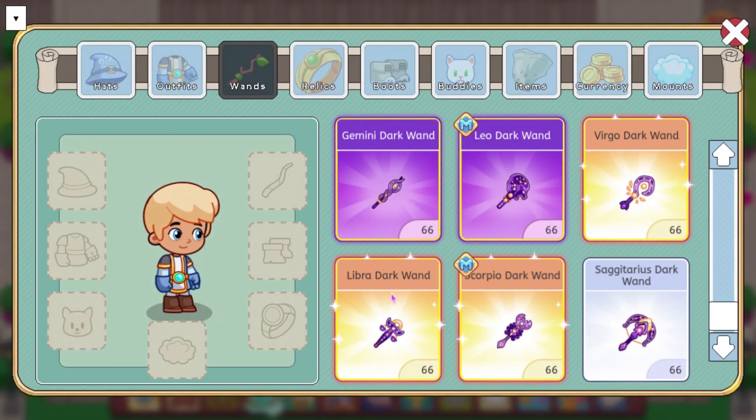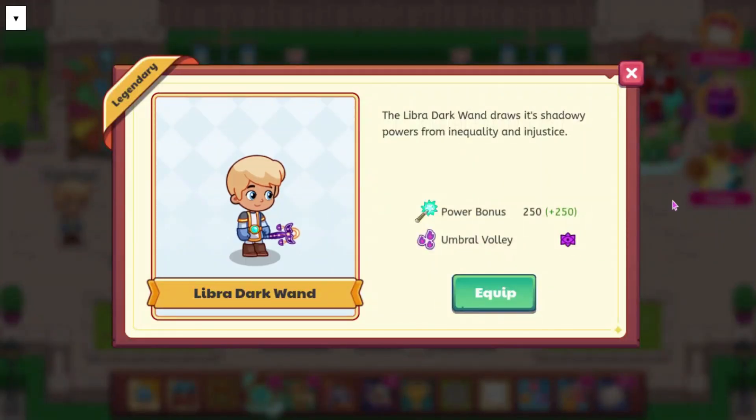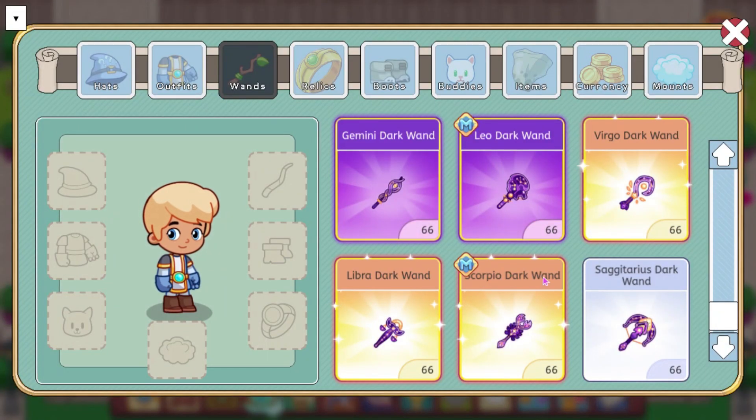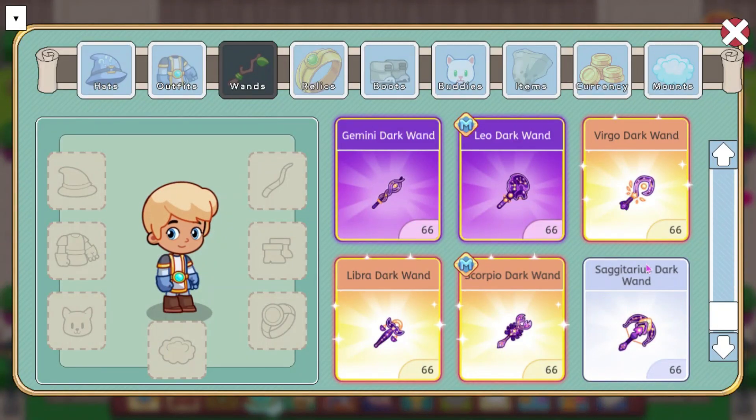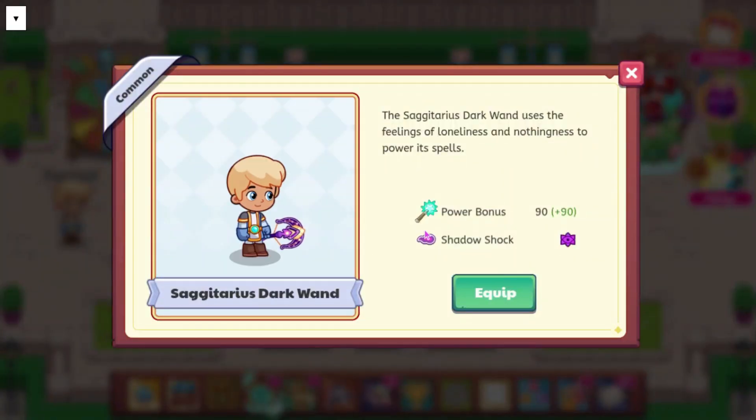We also have the Libra Dark Wand, which has a power bonus of 250. It does Umbral Volley, and it says the Libra Dark Wand draws its shadowy powers from inequality and injustice. We have the Scorpio Dark Wand, which does Black Breach, has a power bonus of 265 — so this one is actually pretty good — and it says the deadly poisonous sting of Scorpio powers this wand of darkness. We also have the Sagittarius Dark Wand, which has a power bonus of 90, does Shadow Shock, and it says it uses the feeling of loneliness and nothingness to power its spells. Sadly, this one does look the coolest in my opinion, but it's not very good.